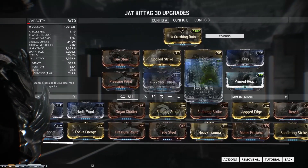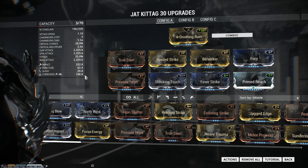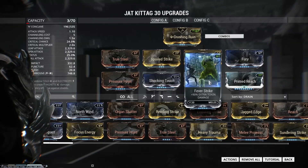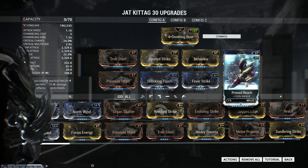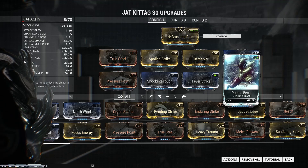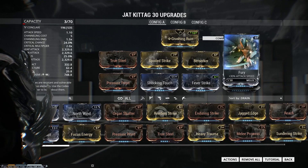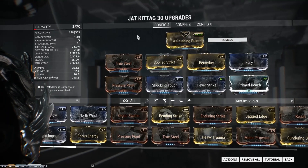I've got two elements here: Shocking Touch and Fever Strike for Corrosive. It's an impact weapon, but you can use whatever element you want. I default to Corrosive when I don't know what to put on because I test things out in the Void a lot. Primed Reach is going to increase our range and also helps with the Slam Attack, which is really awesome — both the regular hits and the Slam Attacks benefit, and that's pretty nice. Fury is going to increase our attack speed. Always pair Fury with Spoiled Strike.